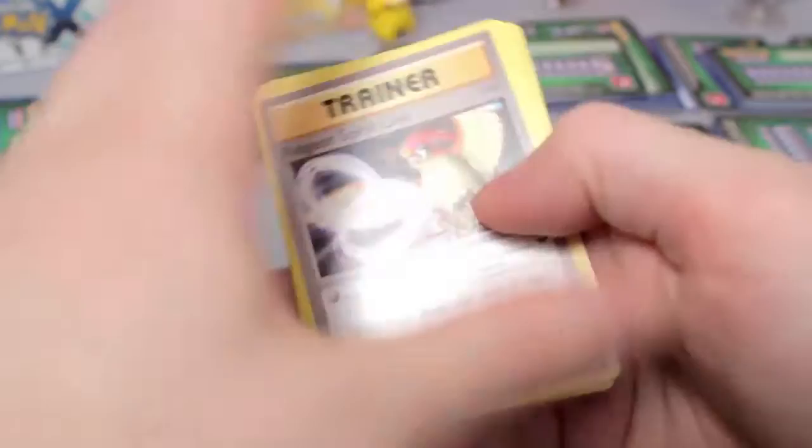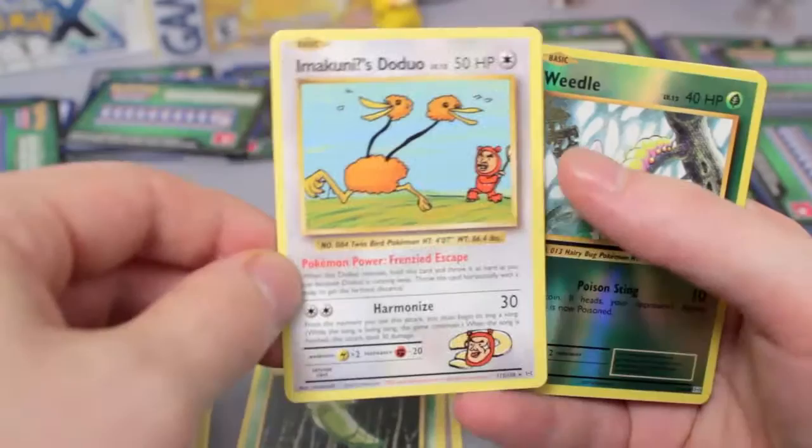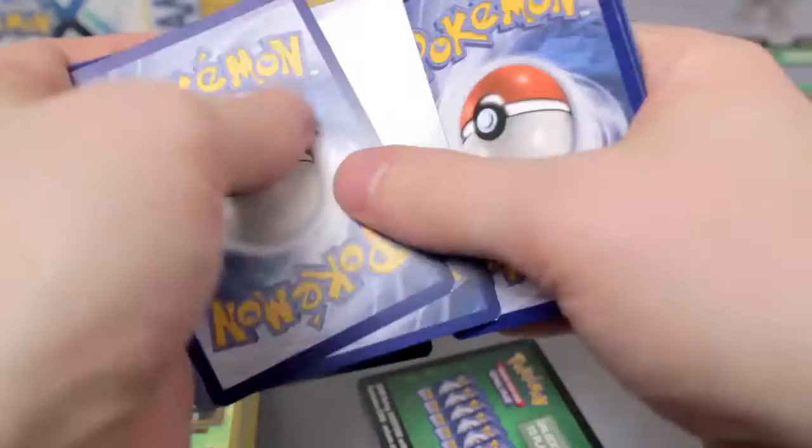Imakuni's Doduo! Our first one of these I've gotten — so two secret rares so far. Reverse Weedle and a Dugtrio. Very cool, that was amazing! These piles are all going to get very big because we have the other packs still to go.